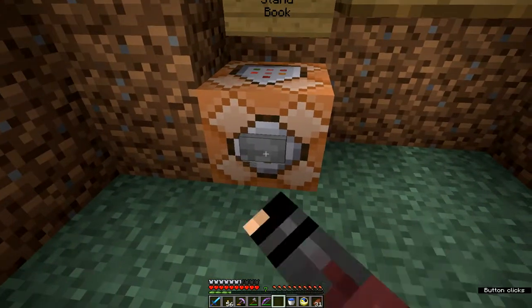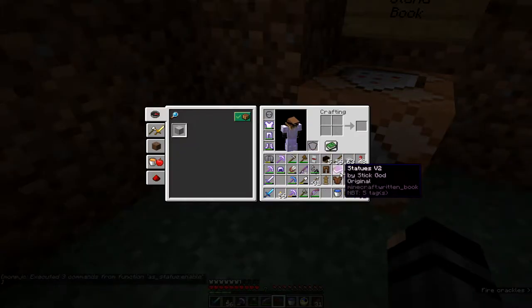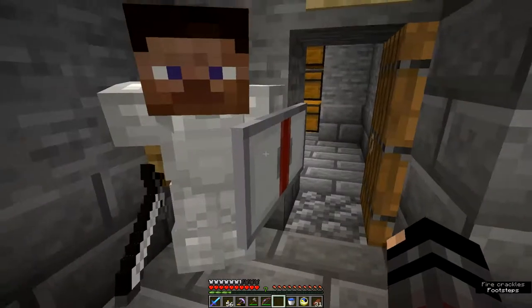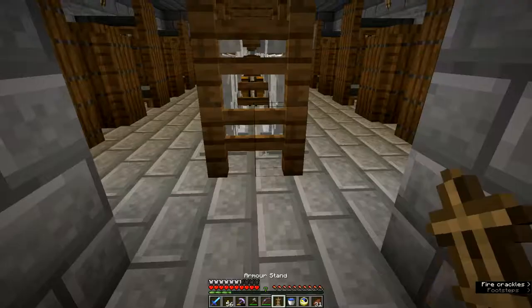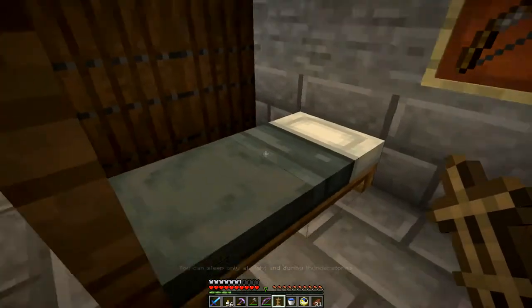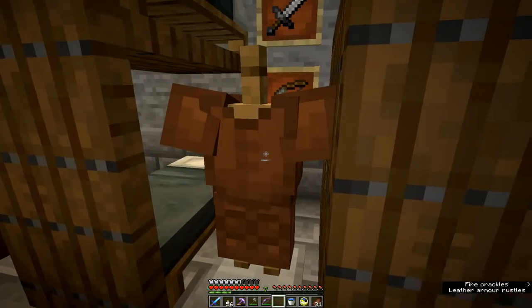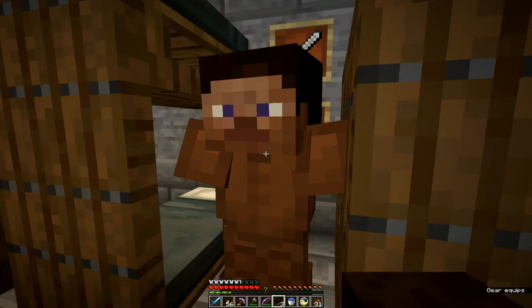Inside the command block there's a command that gives me a book — 'Statue is enabled.' This book is from a data pack that you can get from excuseVoid — you go to excusevoid.com — and this allows you to create armor stands and move their positions. The first one I want to position I want to make look like he's in bed. We'll put the armor stand on the ground and dress it with our leather outfit and put a head on it.